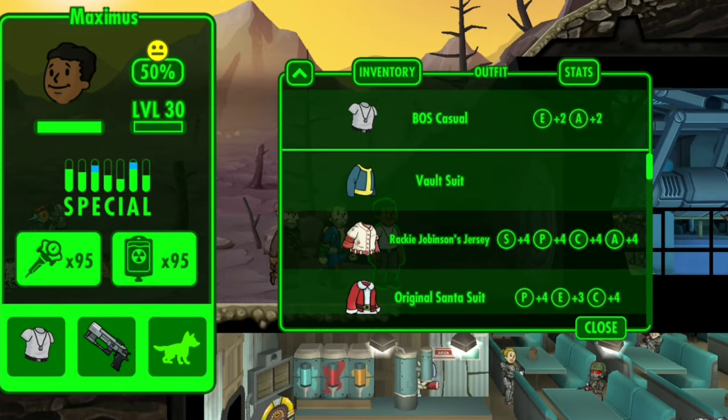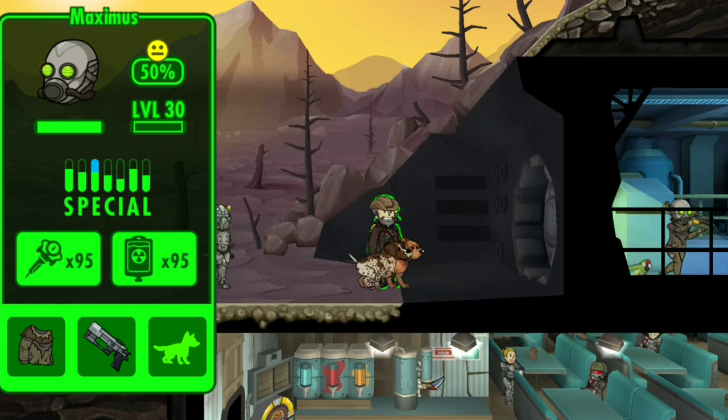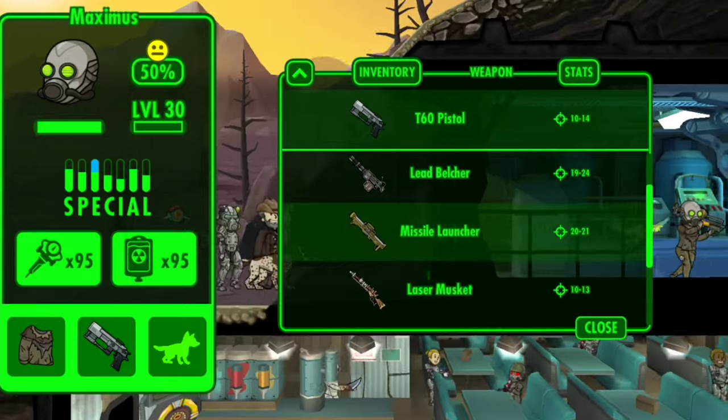Here we have Maximus — he's got a Brotherhood of Steel casual outfit and a T-60 pistol, which is a really cool-looking pistol, though it doesn't do too much damage.